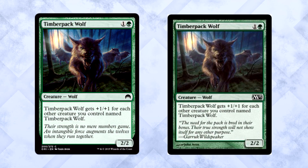Timberpack Wolf is the green card of the cycle, and if it looks familiar, it should — it was originally printed in M13. A 2/2 for 2 is a bear, that's fine. Two of these is great, three of them is insane. Think about it: 2 mana for a 3/3 or a 4/4. This is just a bear with tons of upside. It's definitely worth drafting a lot of them. Even if you don't get a bunch, it's still a bear — could be worse.